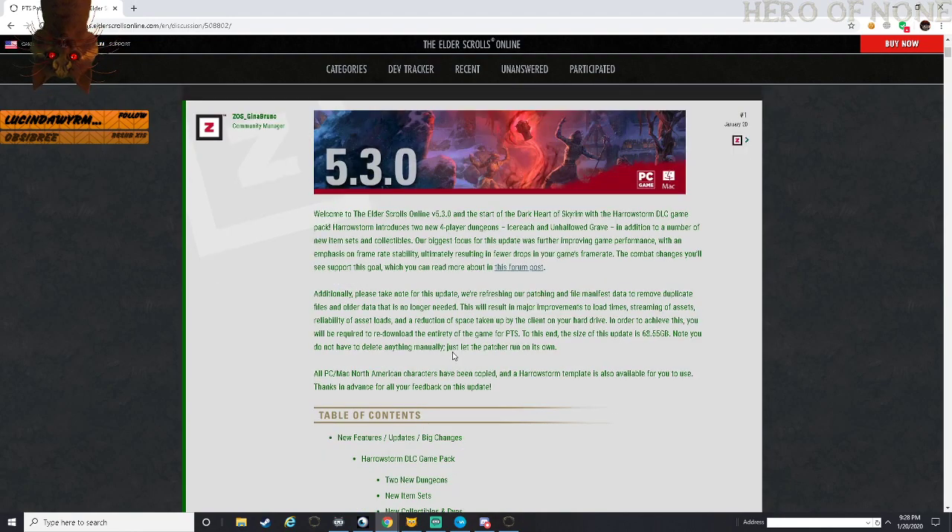Welcome to Elder Scrolls Online version 5.3.0 and the start of the Dark Heart of Skyrim and the Harrowstorm DLC game pack. Harrowstorm introduces two new four-player dungeons - Icereach and Unhallowed Grave - in addition to a number of new item sets and collectibles. The biggest focus of this update is improving gaming performance with an emphasis on frame rate stability, ultimately resulting in fewer drops from the game's frame rates.